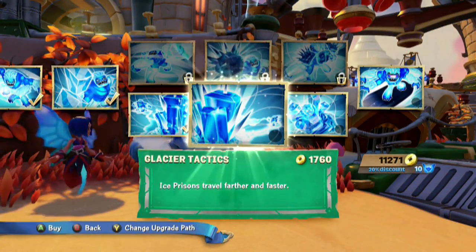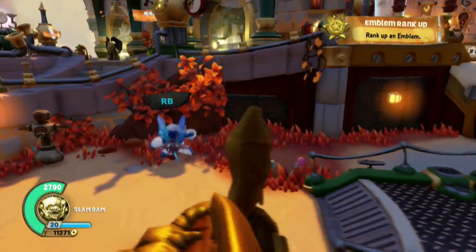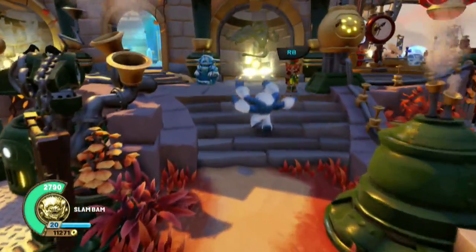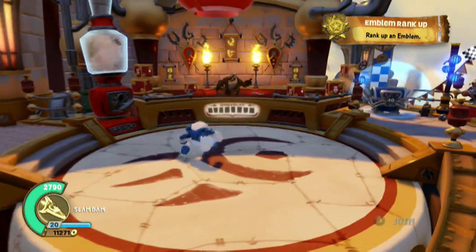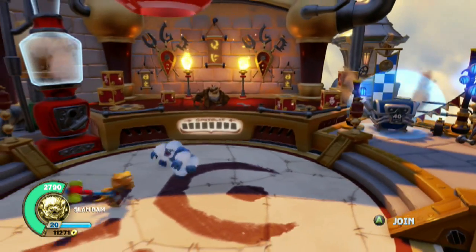We've got plenty of time here, just doing three things we're familiar with. So we're gonna head up here. I wish there was a quicker way for some characters like Slam Bam to just go point A to point B without having to do this. Going from up here to down there works fine, but anyway, let's go ahead and do this.